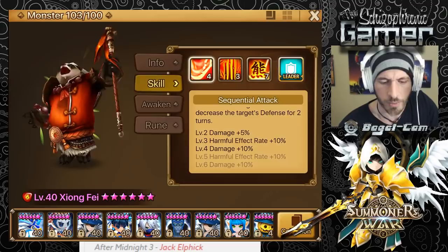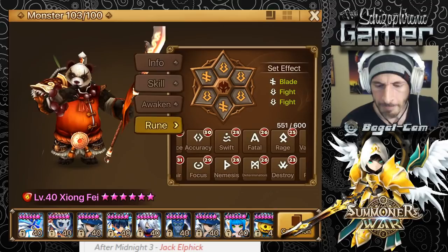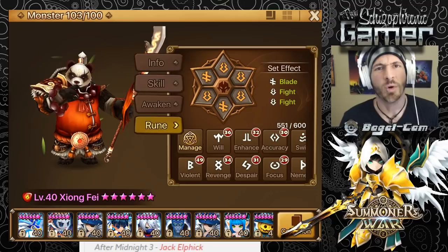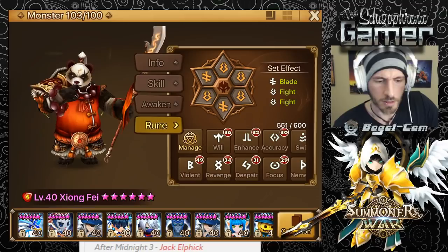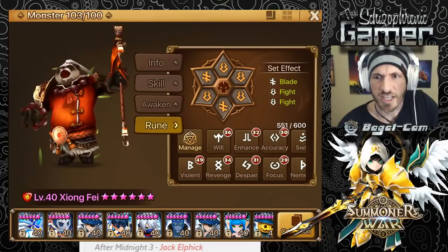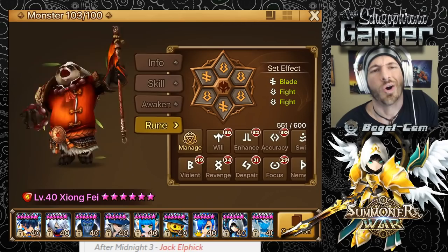He's not max-skilled yet — he'll get there eventually. Some of the newer rune sets like Enhance, Determination, Fight, and Tolerance are really good for him for raids. Revenge is also good on him for raids. Focus and Guard work well too — it's less about specific sets and more about things that benefit the whole team. He doesn't need Violent for raids; just focus on tankiness, lots of defense, and higher accuracy.